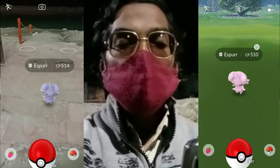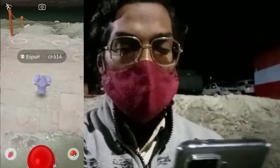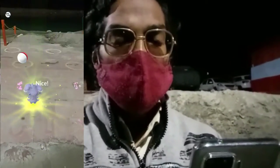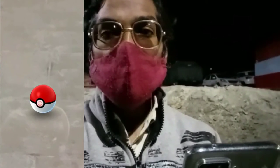As per reports, Espurr will be available as a shiny form during this event and after this event. Let's quickly catch it - feed it a Pinap Berry and let's catch it. It's a nice throw. One, two, and three - we successfully catch Espurr from the catch challenge.